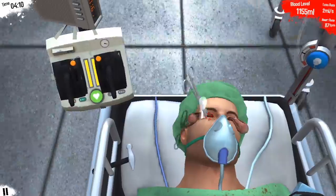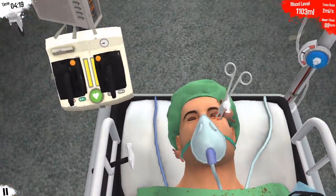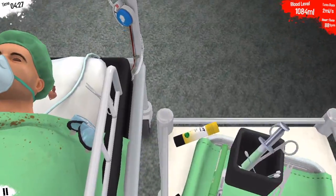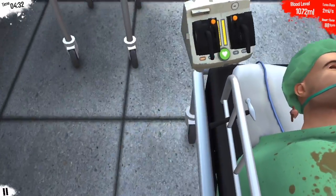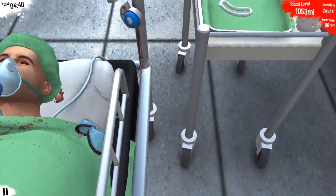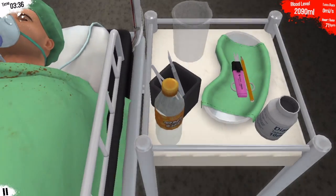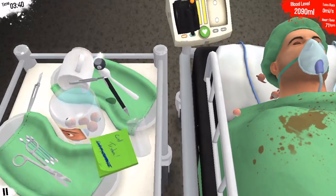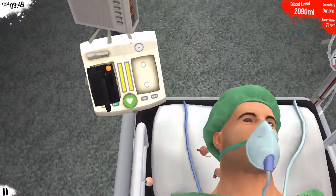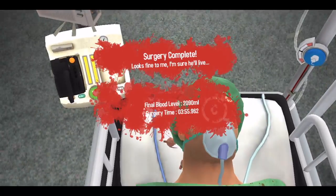That looks disgusting. We got one eye out, gotta get the other one out quick. Now we gotta get the eyes — just missed it. Losing blood slowly. I'm back — I had to restart this, the usual stuff happened. I'm gonna give him what I've always wanted: a magic eight ball. He's gonna be magic now, gonna have a magic eye like a wizard. And we already completed the surgery and got a C on it.